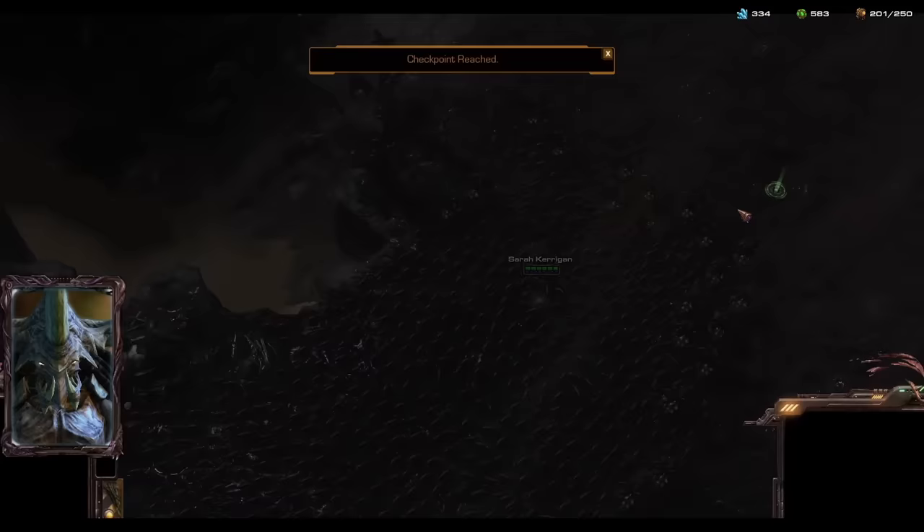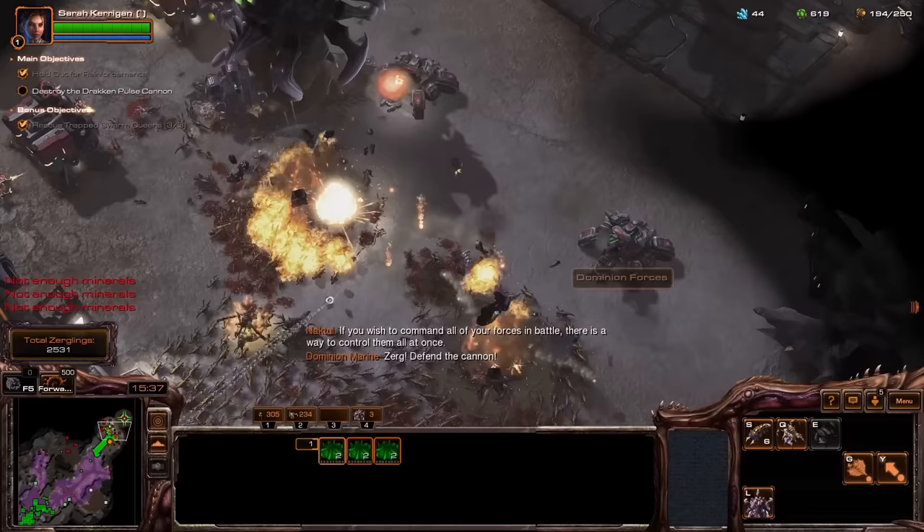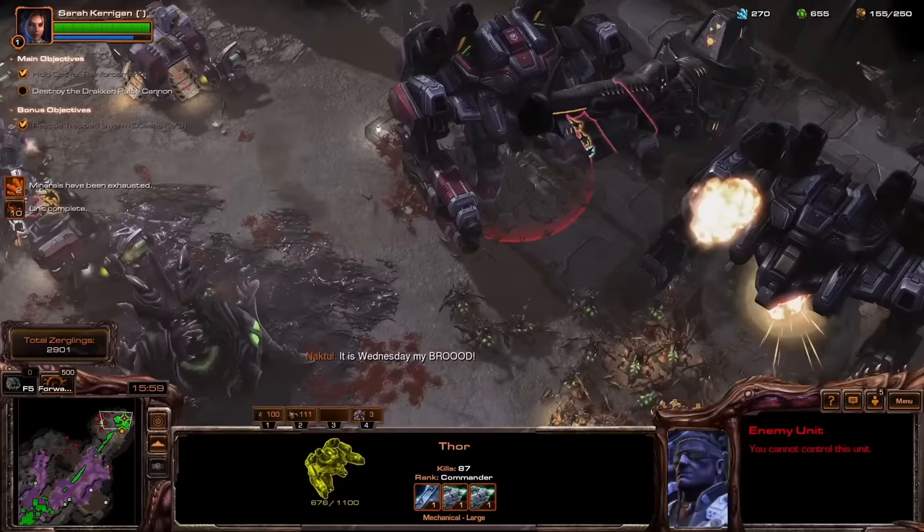Once I defended for 15 minutes, Noctul's forces arrive and we can assault the Terran Fortress. On mission three of the campaign, the swarmy feeling has been encapsulated better than any time I have ever played the default campaign. The Zerg campaign is no longer Kerrigan's bizarre adventure — it is the heart of the swarm. Also, I just love the Thor in this mod. Look at how big and cool and dead he is.